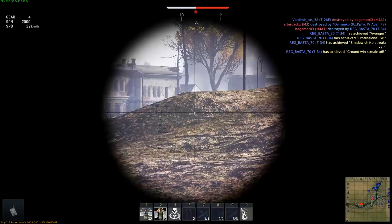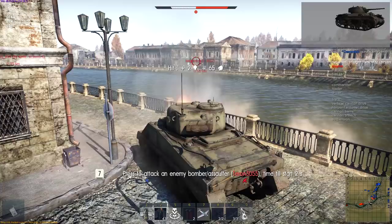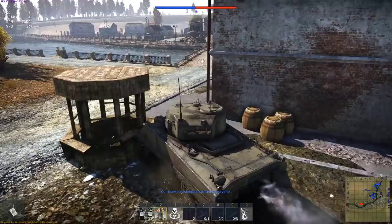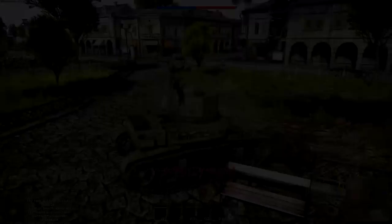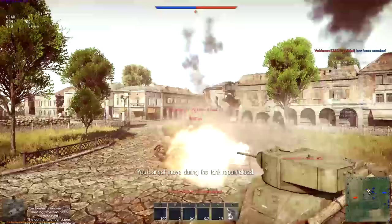In addition to human players, there are also computer-controlled tank and aircraft bots on the map. You do get points from taking them out too, but make sure human players are your primary targets. Since bots don't have names, just look directly above a tank to see if it's a player or not. Finally, let's look at a mistake everyone makes at the beginning: as much as you want to get involved in the action, don't blindly throw yourself at the enemy.